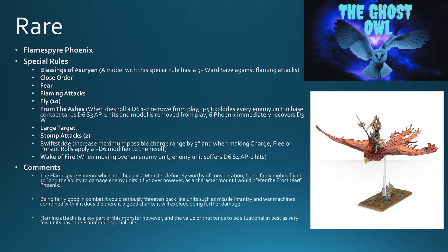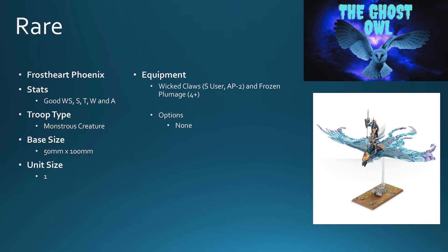You fly over an enemy unit, damage them on the way, and then go into an enemy missile infantry unit or war machine. If you get caught out and it does die, it will blow up and do damage to the units it's in combat with. The flaming attacks are a key part, but the problem is flaming attacks tend to be very situational — very few units have the flammable special rule. With from the ashes and wake of fire there is value, but I wouldn't use the Flamespyre as a character mount personally.